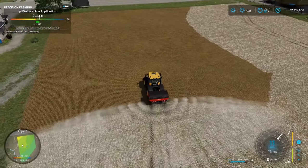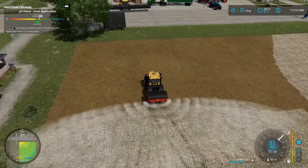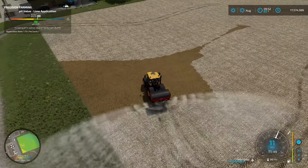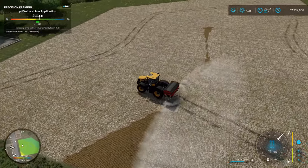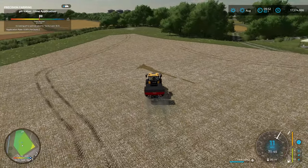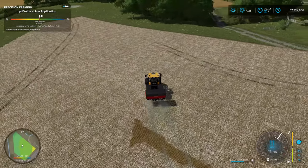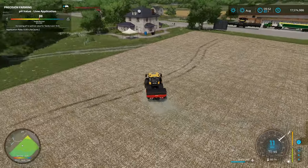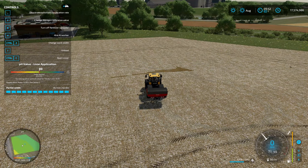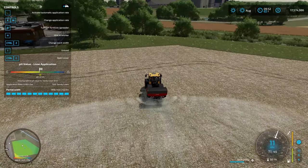Once I get into an area where lime is needed again, the spreader activates once more. One thing to note with precision farming — because you're doing this with sensors, if you leave small gaps the sensors may not detect that lime is needed in that small area and skip it. You can deactivate the automatic application rate from the help menu, but that may cause over-spreading of lime in some areas.